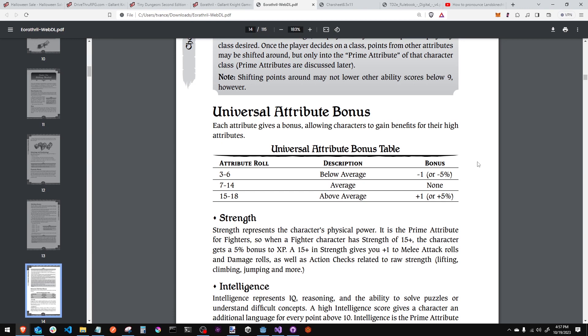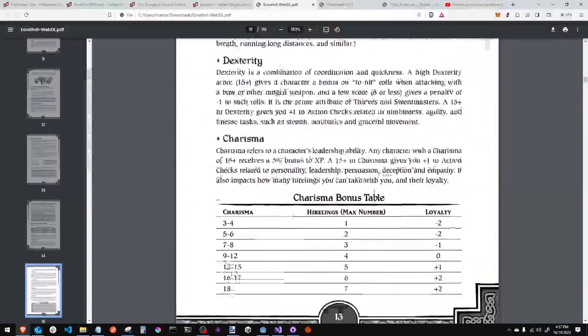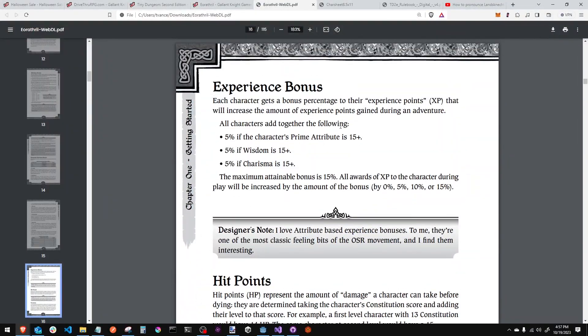Here's the universal attribute bonus table. As you can imagine, 3-6 is a minus 1, 7-14 is nothing, and 15-18 is a plus 1 or plus 5%. You might notice there's no plus 1, plus 2, plus 3 like everybody else — it keeps it a little more simple. For experience points, if your prime attribute of your class is 15-plus you get 5%, if wisdom is 15-plus you get 5%, and if charisma is 15-plus you get 5% — so a maximum of 15% experience bonus based on your character.